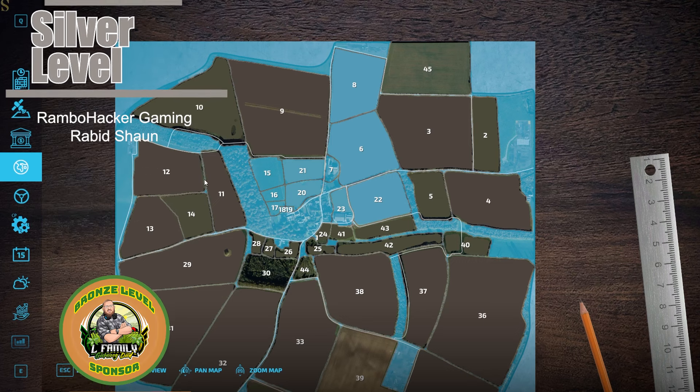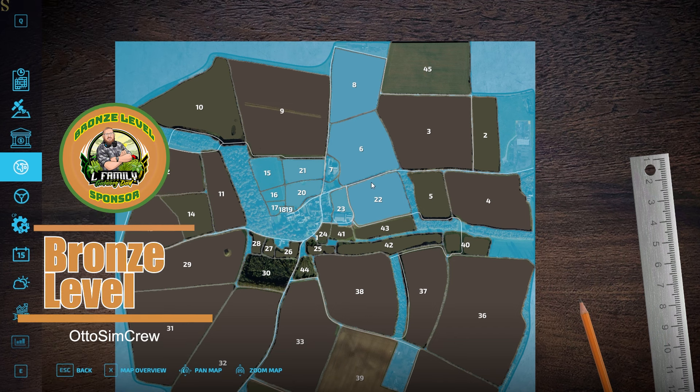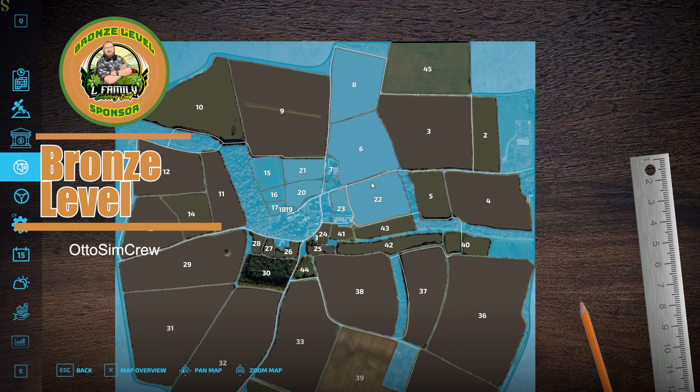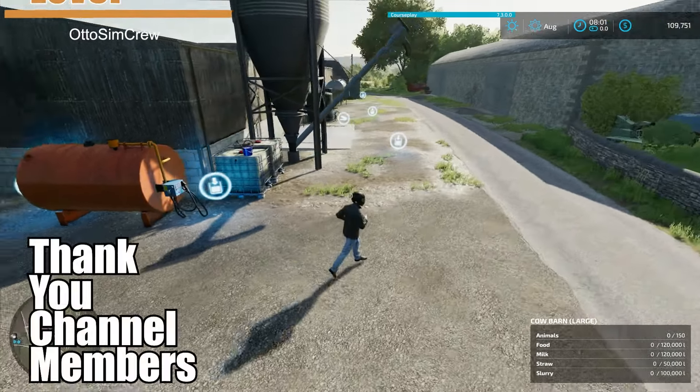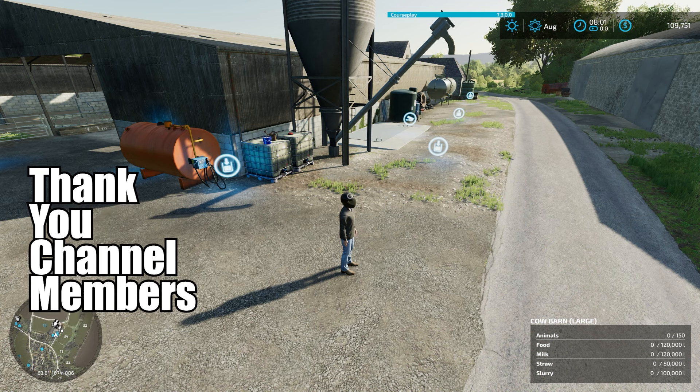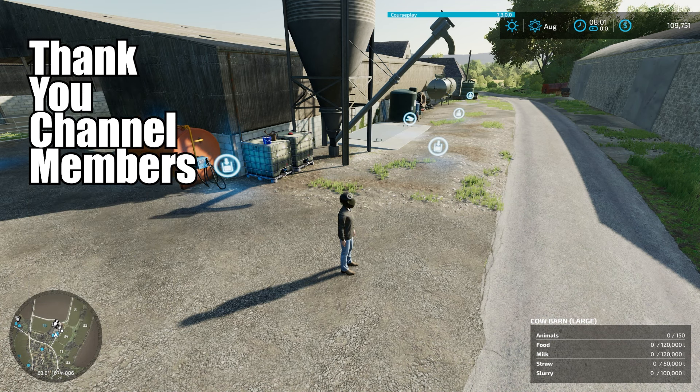As far as land goes, I do own all this land that's in blue — quite a bit of land and some pretty good fields here. I'm not 100% sure what I'm going to do yet as far as feeding these animals. Let's go over the rules of this challenge. Basically, it's got to be 100% self-sufficient, so all the food going towards the cows needs to come from a farm.